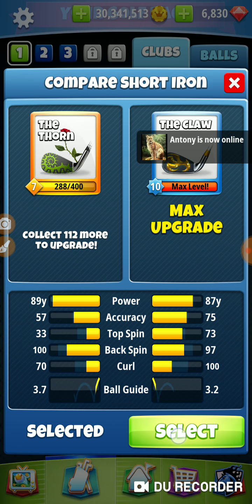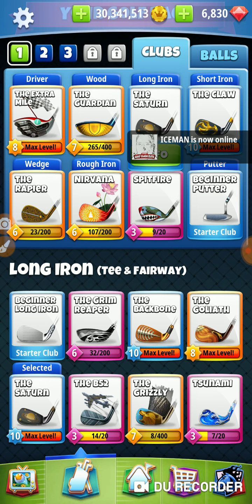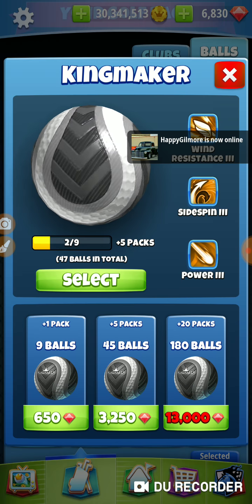I'm going to take my claw at 1.5 — wait, this is 1.9. I'm going to use the 1.9. And as for a ball, we're going to bring a kingmaker.